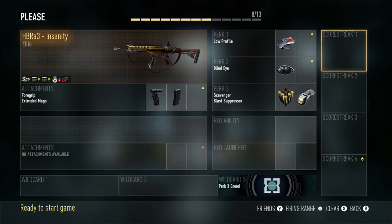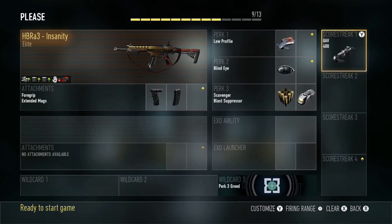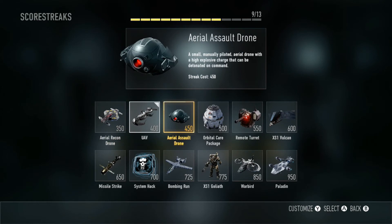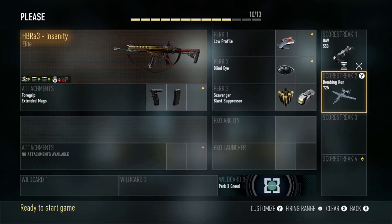When you play passive you're going to rely on your score streaks. For solo play, the first score streak is UAV, customized with extra assist points and extra time so it stays up longer and gives you more points per kill. The second score streak is bomb and run — one of the best in the game. You can get anywhere from two to four kills every time. Call it ASAP and put it toward the enemy spawn to get quad feeds and fury kills.